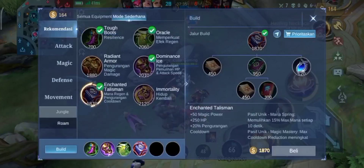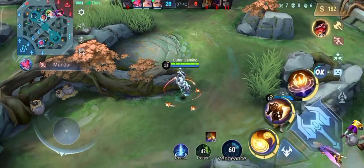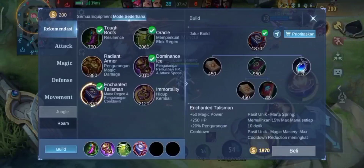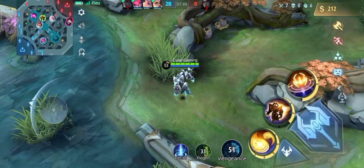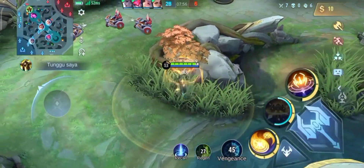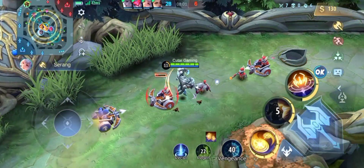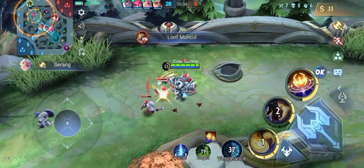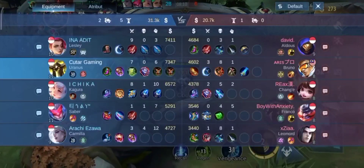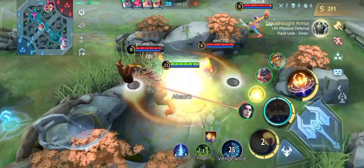Oke ya, kita jaga stack kita ya. Sebenarnya kalau main Uranus tuh saya sarankan — kalau team fight atau kalian di-geng — pasif kalian harus 20. Jadi jangan sampai nol lah kalau team fight. Kalau stack pasif-nya nol ya, repot sih, karena Uranus-nya nggak ada spell regen dari pasifnya. Yang paling OP dari Uranus itu HP regen-nya, dari pasif sama stack dari skill satunya.